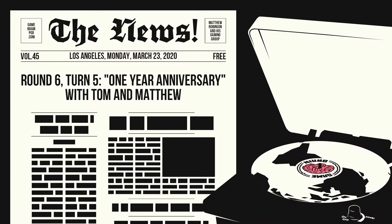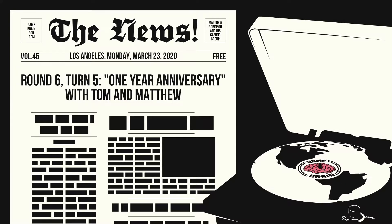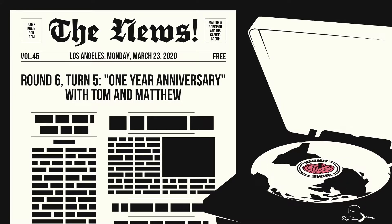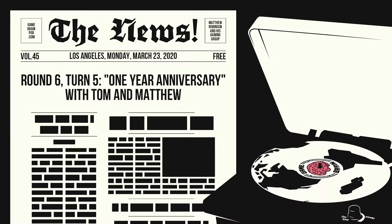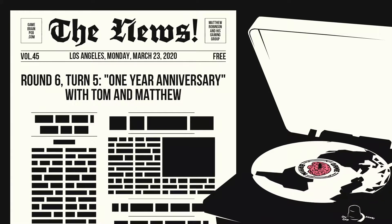We don't have a ton of news, but we do have some news, so let's get to the news. First thing up in game news is a Kickstarter. Four days to go now, so when you listen to this, you may only have a day or two more to go on it. It is a game called Dark Ages by Adam Quispicini and Andrei Novak.